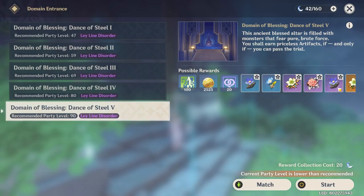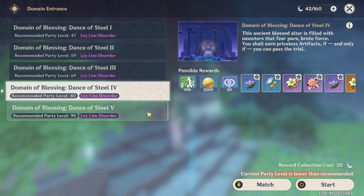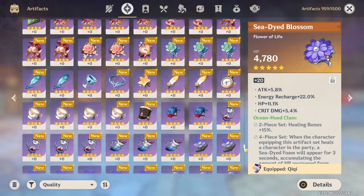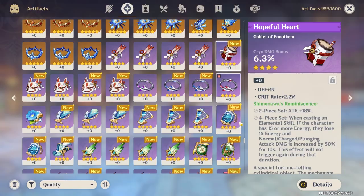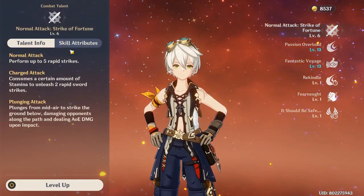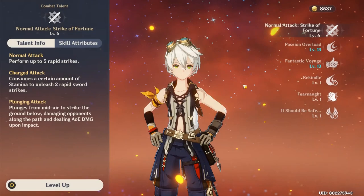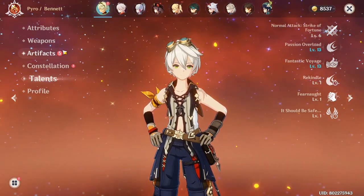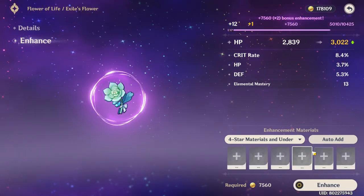First, we need to know if you've already unlocked the five-star artifact domains — have you reached AR45? If not, you don't have five-star artifacts yet, so use what you have: four-star or three-star artifacts are fine. It's actually advisable to max your talent levels first, because talents are your multipliers — they factor in the raw stats your artifacts provide.